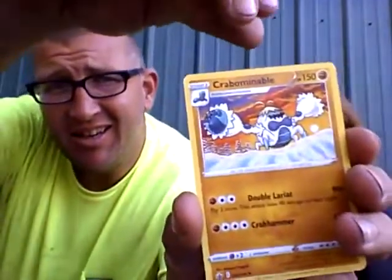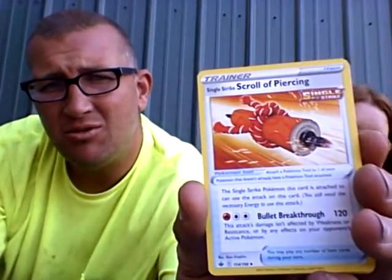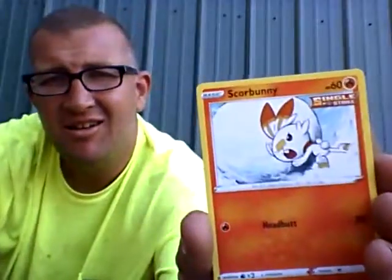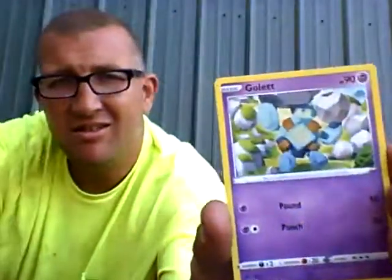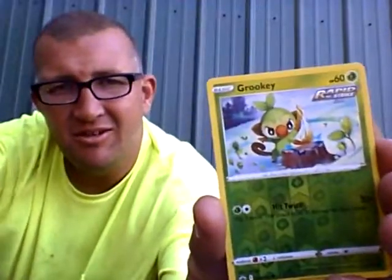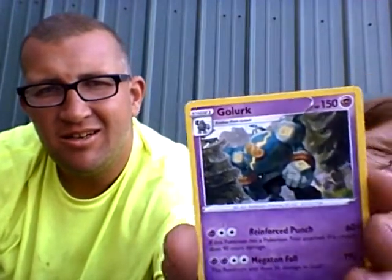Lightning Energy. Cramorant. Scrolls of Piercing. Trainer. Scorbunny. Diglett. Gauntlet. Deerling. Sneasel. Reverse. Grookey. And Golurk — non-holo Golurk.